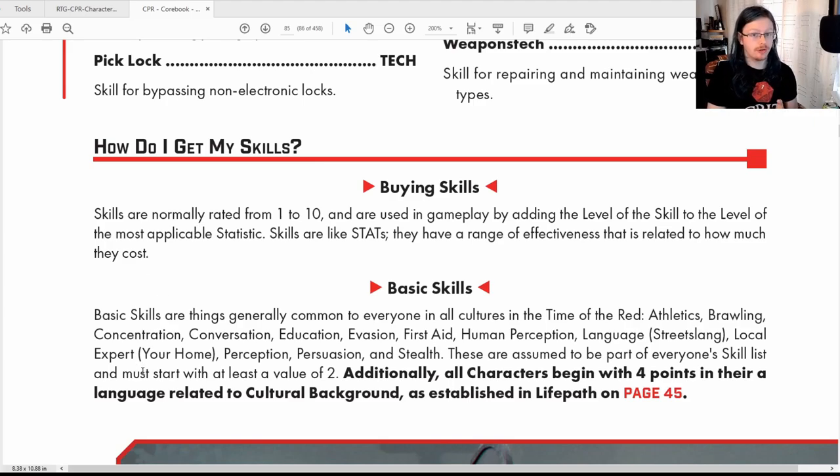Basic skills must start at a minimum value of two, similar to stats. There are skills every character must have, and they all start at level two. These are: Athletics, Brawling, Concentration, Conversation, Education, Evasion, First Aid, Human Perception, Language (Street Slang), Local Expert (your home), Perception, Persuasion, and Stealth. Every character regardless of type must have at least a two in those.